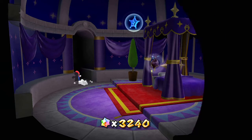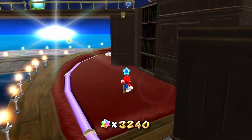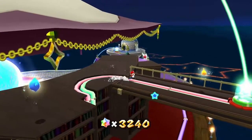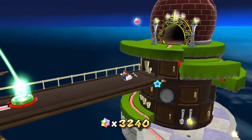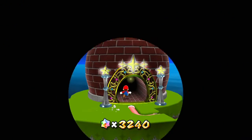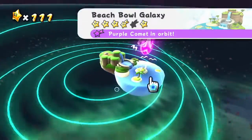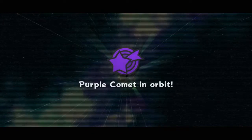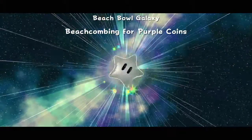I think we're gonna head back to the kitchen dome. I'm gonna have to do this scavenger hunt on the Beach Bowl Galaxy. I'm not really a fan of scavenger hunts, which is why it's so hard to find them. This is Beach Combing for Purple Coins.